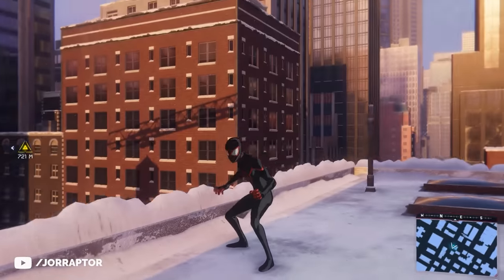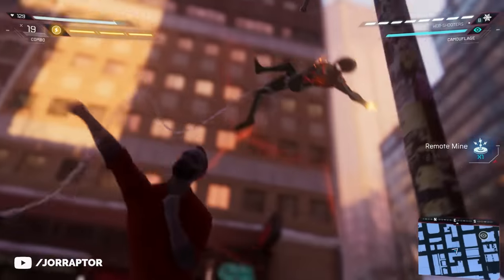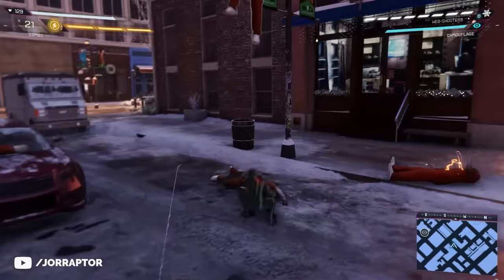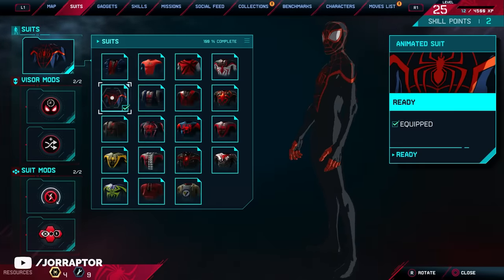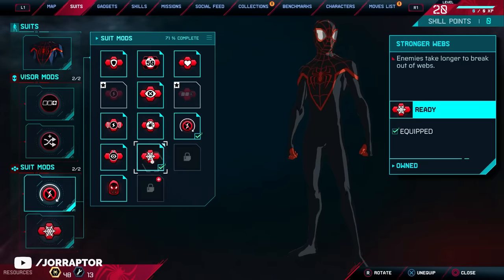Next up is the Animated Suit, which is really unique thanks to its super cartoony look, as if Miles jumped out of an animated TV show. The Into the Spider-Verse suit will come a little later and adds a cool twist, but you can already get this Animated Suit at level 7. It comes with the Stronger Webs suit mod, which makes your webs stronger so enemies are stuck longer.